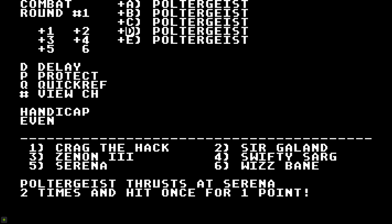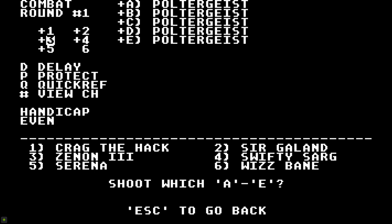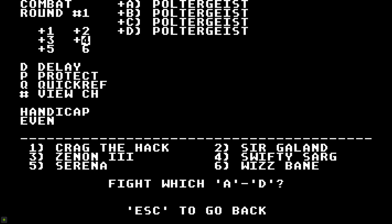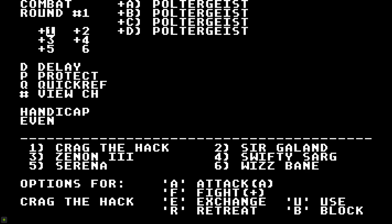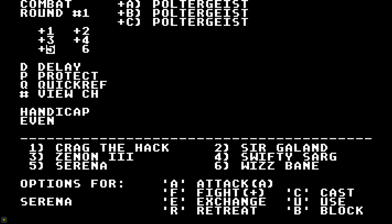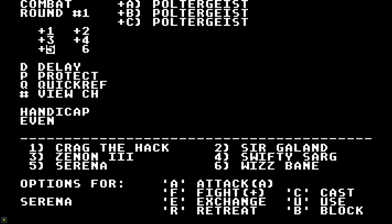Combat works a lot like most RPGs. You move around the map until a random encounter appears, and then you get a few options: you can fight, try to run, surrender, or try to bribe the enemy to get away. I only really ever use the fight and run options, though. Surrender and bribe only work against some enemies, and most of the time they take all of your gold. Plus, the harder the fight, the better the chance you get good items, so why would you do anything other than fight?